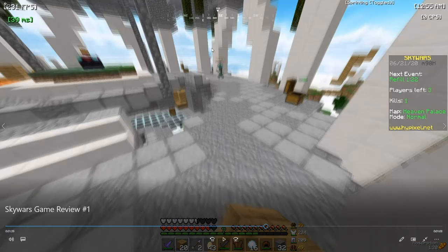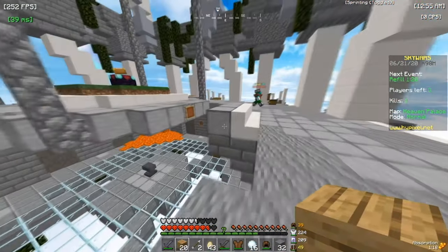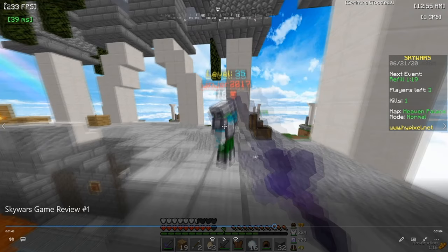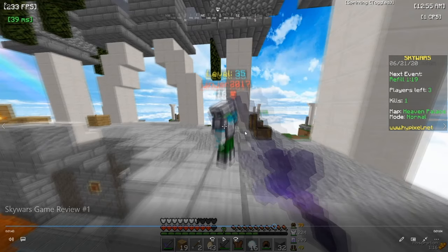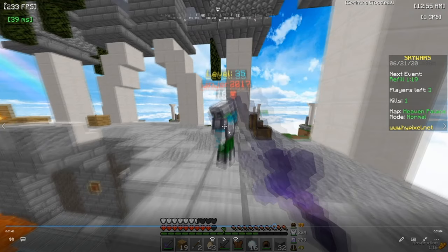Now I catch this other player that I ran away from earlier because he had a bow. Right now it seems like he's not actually aware of his surroundings, so I can probably sneak up on him. Notice how he actually took off his chestplate and put on an iron one — that's not the smartest decision. You often want to switch out your chestplate before you drop any of your items. Instead of shifting and clicking your chestplate, you should just replace it with your iron chestplate directly, so you don't pose the risk of losing your chestplate and having someone kill you with no chestplate on.